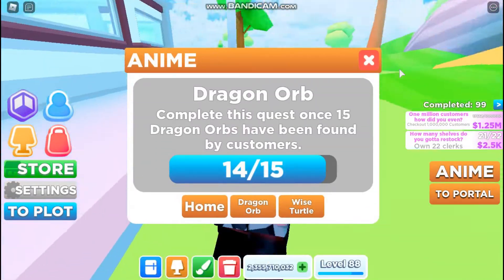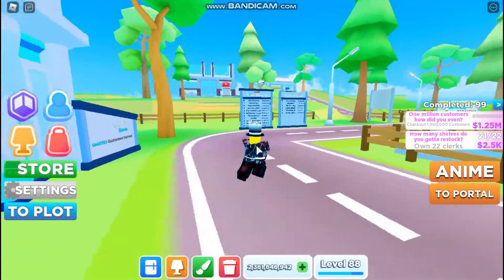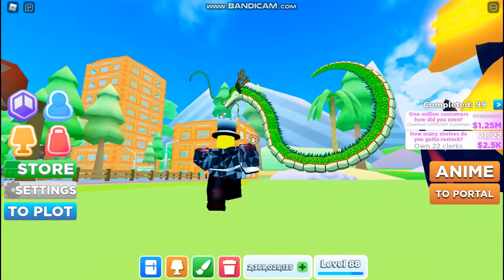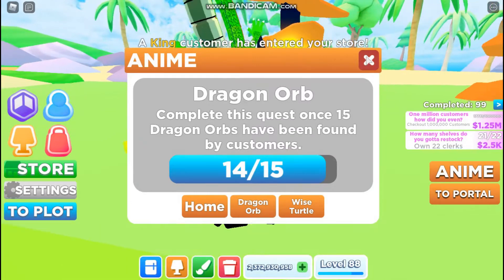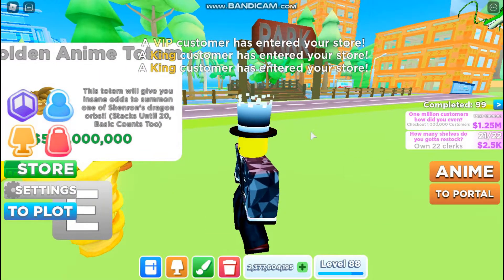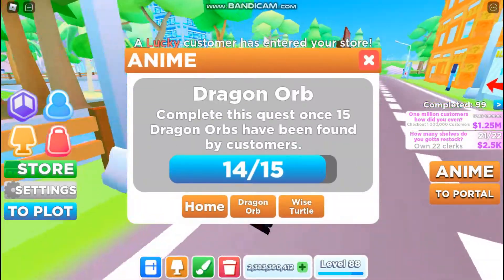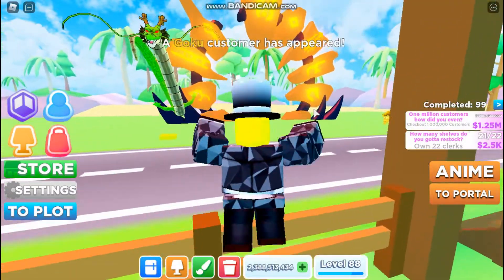The new anime update did come out in my store, and as you guys can see, it's just like the Easter update — we've got an entire quest line. There are two quests you have to do, and I'm going to be showing you where both the NPCs are and helping you on how to beat the quests. Starting off, you're just going to want to click the portal, and this is going to take you straight to the first NPC. This is where you're going to get the dragon orb quest. To complete this quest, you have to get 15 dragon orbs, and I believe you get them by getting the brand new Goku customer. You can buy totems, and I definitely will just to get the most out of this event. But honestly, I haven't even been using those totems yet and I'm already about to finish the quest after only a little bit of AFKing. If you guys aren't able to afford them, I don't think you need to worry about it — you should still be able to get the Goku customers.